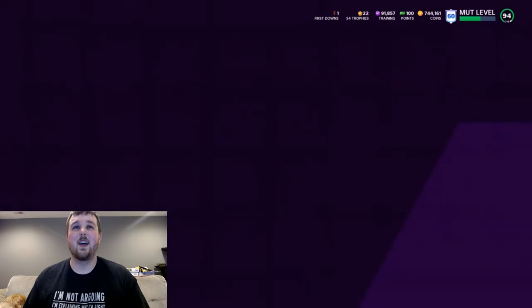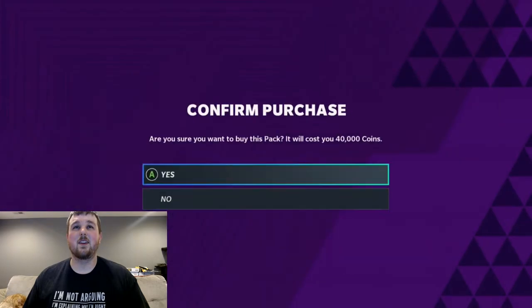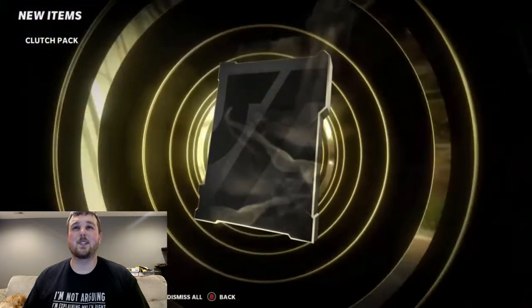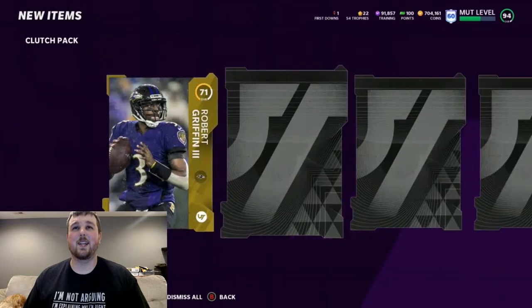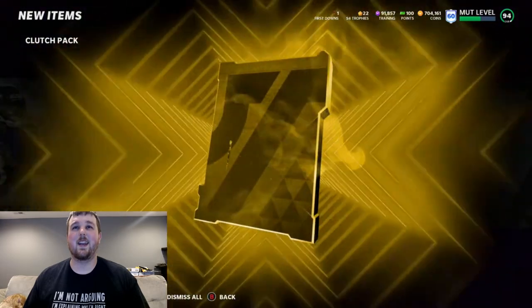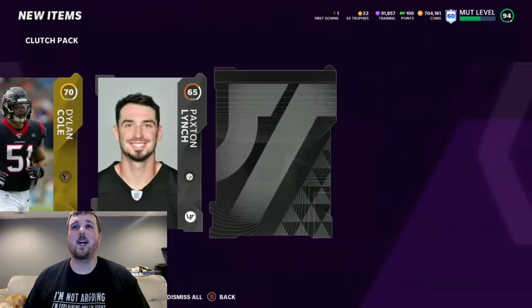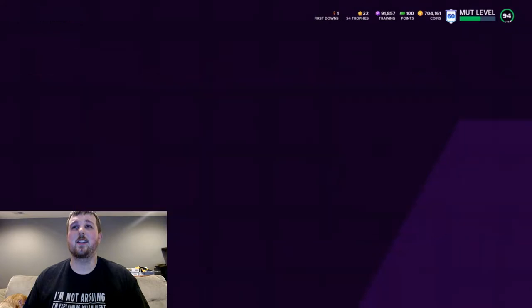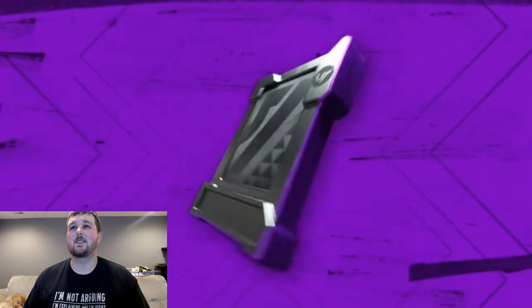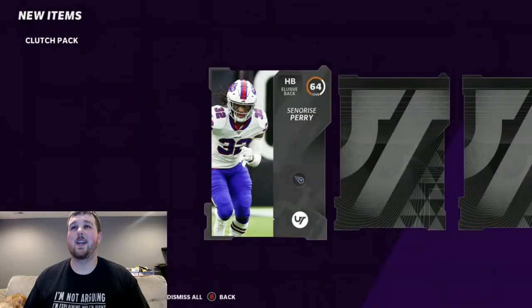I'm getting an 84 Deshaun Watson. Like, that's cool I guess, but nobody wants to pull an 84 Team of the Week card out of these. We want to pull some fire, get some crazy animations. I haven't even seen the NFL Honors animations. Oh, we get a Series Redux — and you get the worst Series Redux possible: 86 Evan Ingram. Fire pulls here, boys. Absolutely fire. Nobody can touch that right there — and I'm just kidding. Let's keep going.